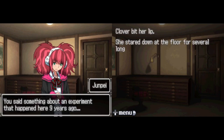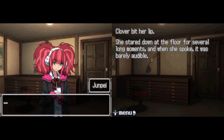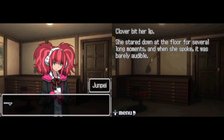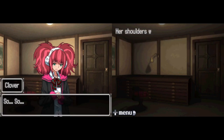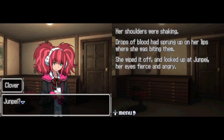Clover bit her lip, stared down at the floor for several long moments, and when she spoke it was barely audible. I'm sorry, but I don't want to talk about that right now. I'm just not in the mood, okay? I keep thinking about my brother. I can't stop. Who would do something like that to my brother? I can't forgive them. I'm not going to let them get away with it. They're going to pay for it, I promise. Her shoulders were shaking. Drops of blood had sprung up on her lips where she was biting them. She wiped it off and looked up at Junpei, her eyes fierce and angry. Junpei — who do you think did it?